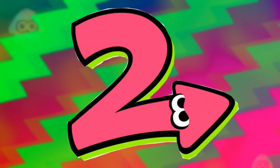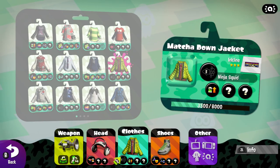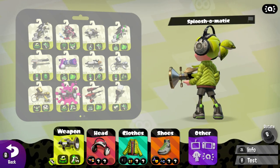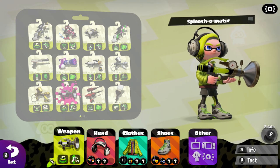We're getting down to the last two outfits. If you have the studio headphones, the match-it-down jacket, the gray sea slug high tops, and the Splash-o-Matic, you can create the lime green squid. The studio headphones are a kind of gray, bland color, so you might wonder why I'd include them in a lime green theme — well, that's because gray is a complementary color to lime green.